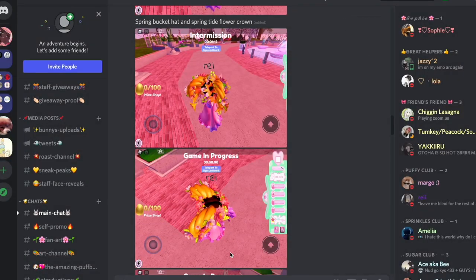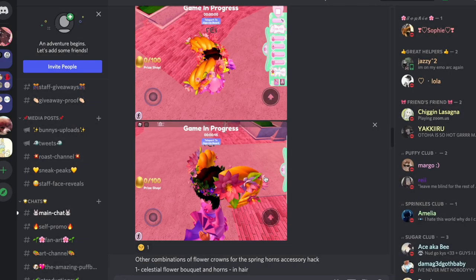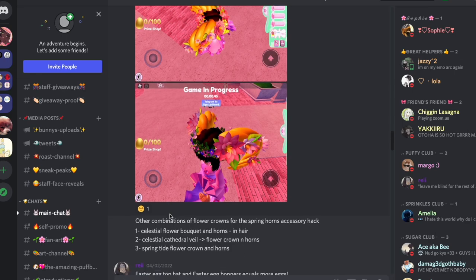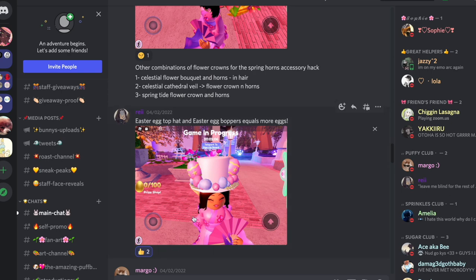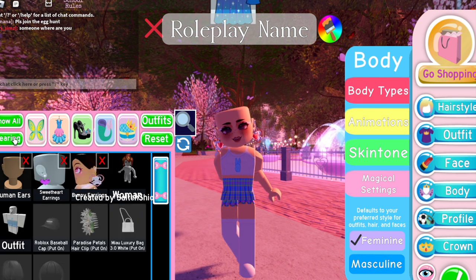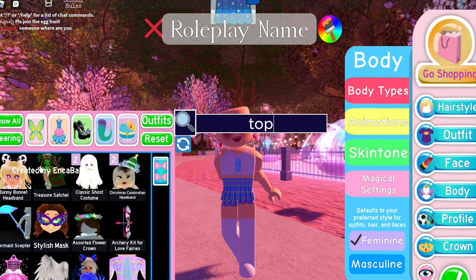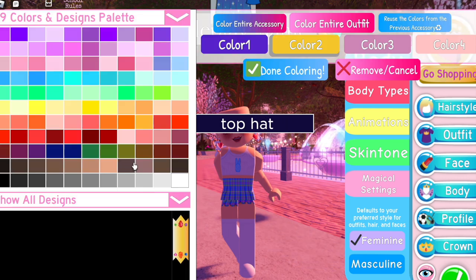Here's another version of the previous outfit — it's like the flower crown and horns but with the springtide flower crown instead of the queen flower crown. This next one is really cool and I actually have it: the Easter egg top hat and the Easter egg boppers, which equals a hat with more eggs. I tried it out and I actually like it with more eggs, even though I usually prefer simplistic stuff — but I think it's really cute.